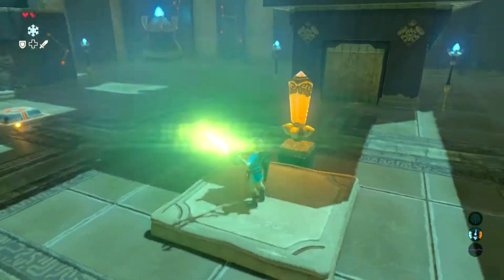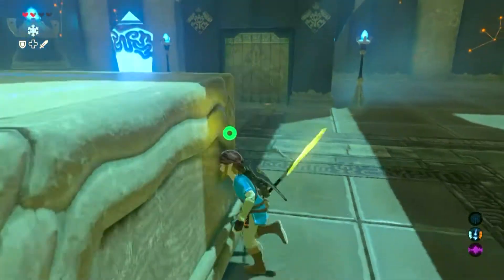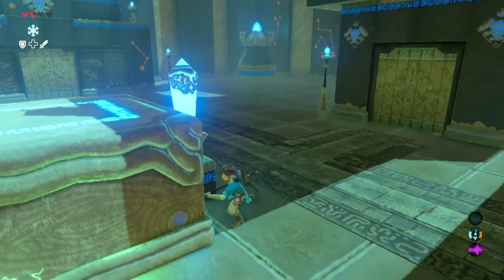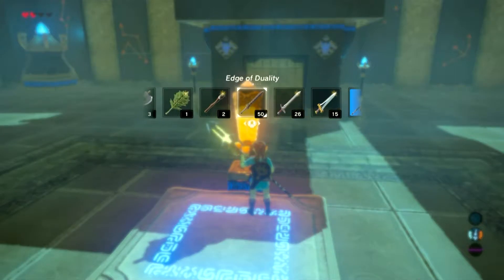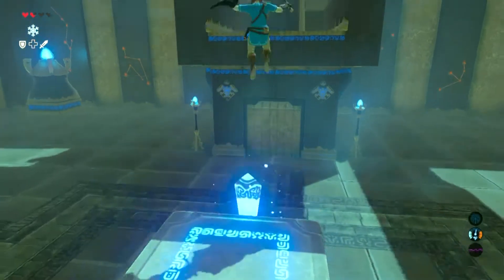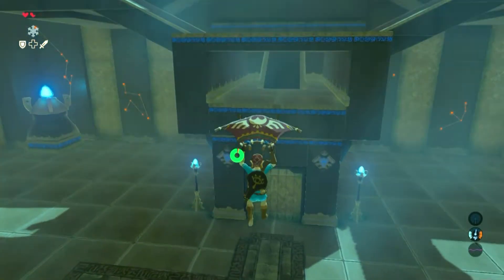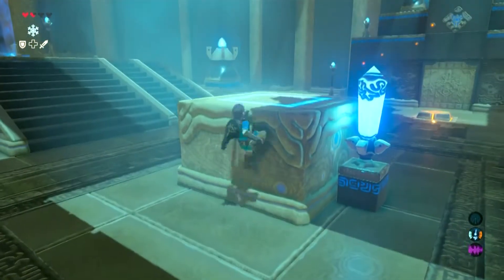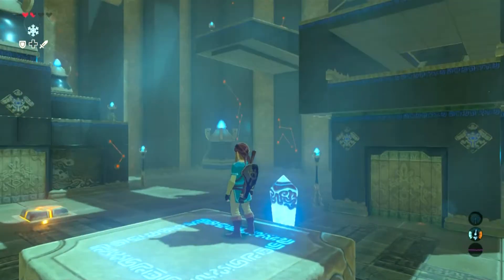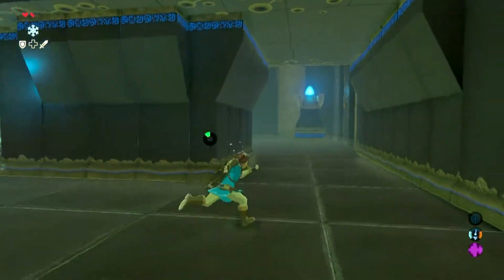Hit the switch — okay, it moves that up. This should be pretty easy. I think it gives you the momentum, and then you can fly into there — yeah, sure. That's pretty straightforward. Maybe the other orb's in there somewhere? I'll use my lesser weapons because I don't want to waste my nice little spear on hitting a button over and over. So you just kind of hit it, fly up, and then fly into there.